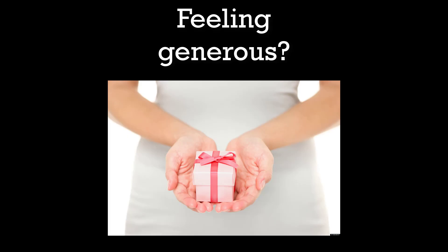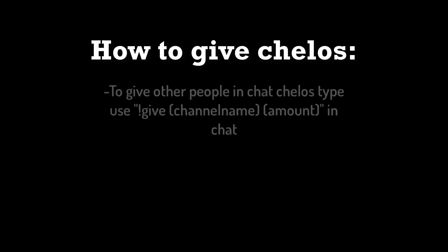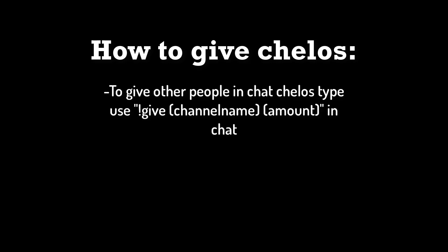If you're feeling a little generous, you can also give cellos to other people, which is kind of cool because it's not just about you gaining cellos — it can also be a sort of gift. To do this, use exclamation point give, put the channel name next to it, and then put the amount.